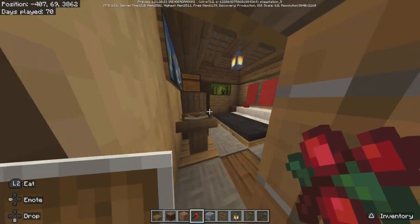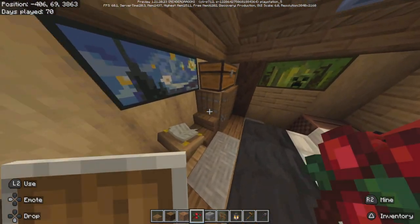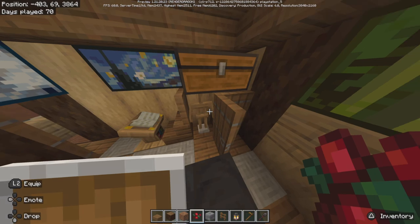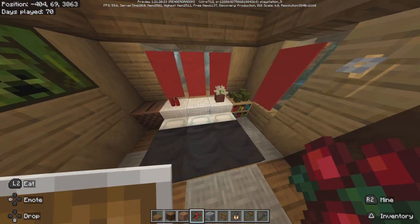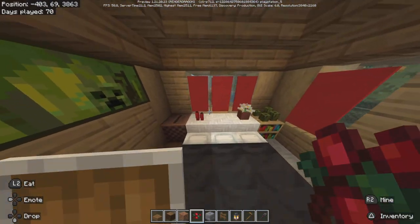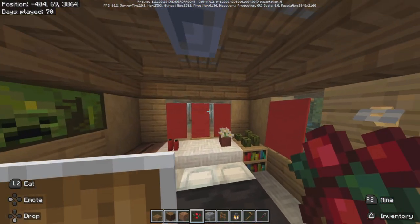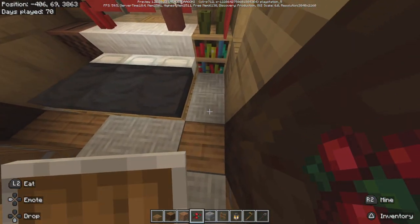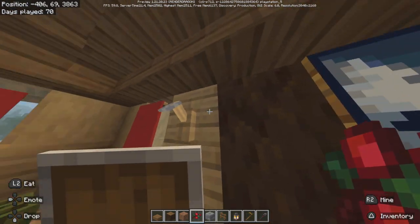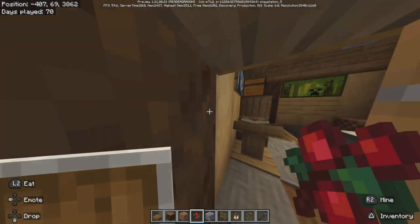Another bedroom over here with a lectern and a chair to sit and read. Another closet with an armor stand and some chests. Large bed, sea pickles, bookshelf, candles, and a jukebox. Red banners for curtains, light gray carpet. That's bedroom number two — what do you think guys? Looks pretty cozy.